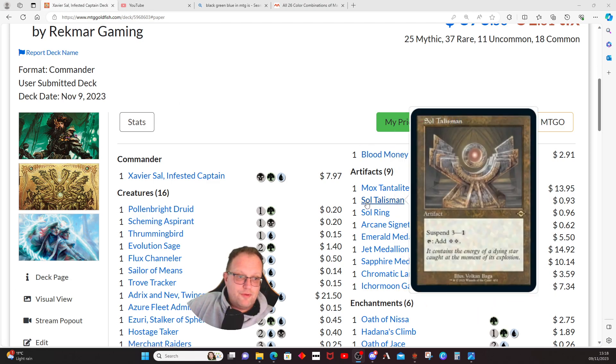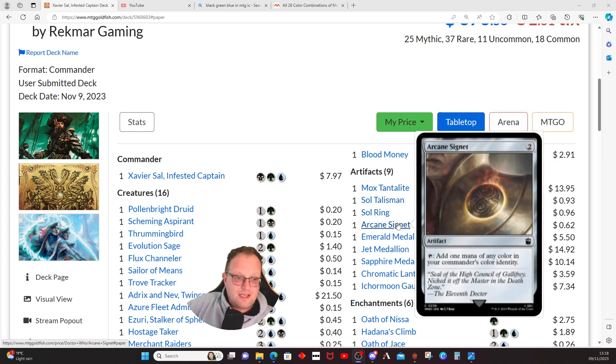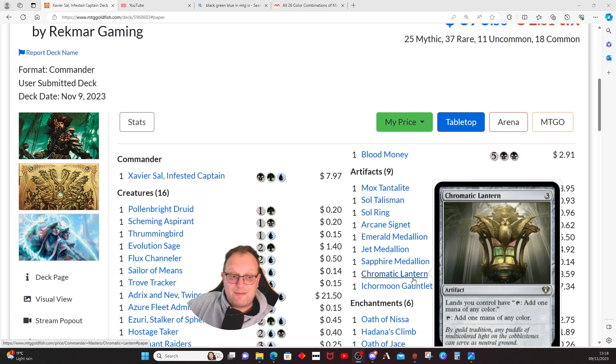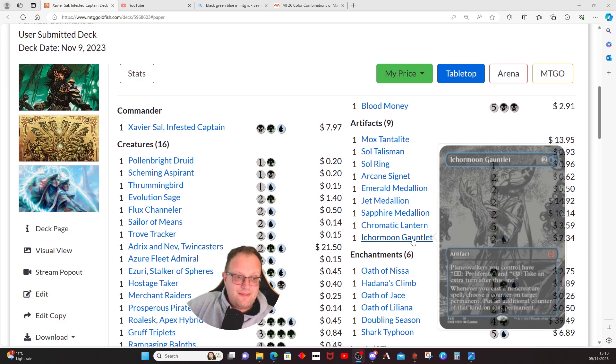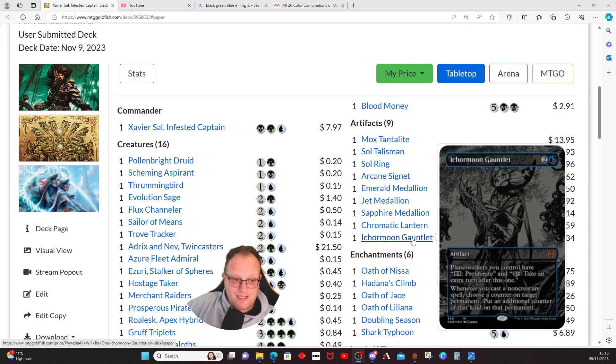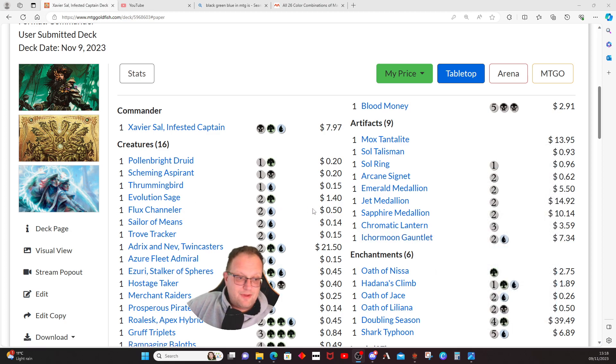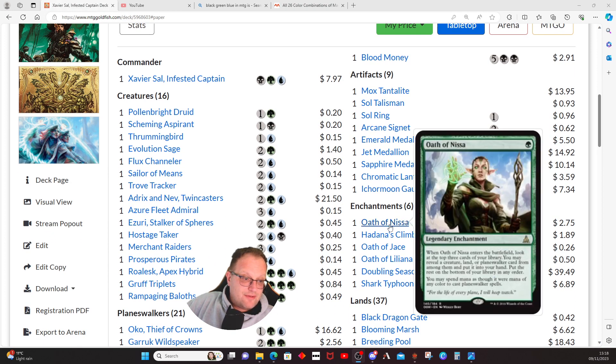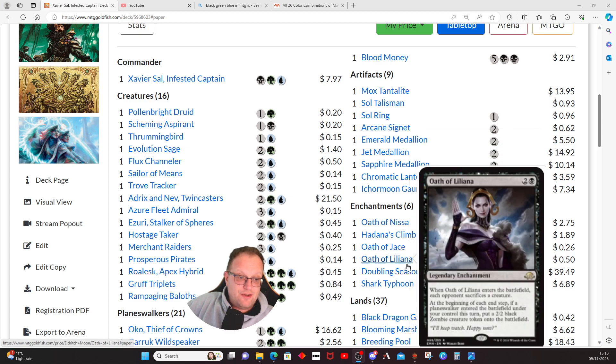Ramp: Mox Tantalite, Sol Talisman, Sol Ring, Arcane Signet, one of each of the medallions, Chromatic Lantern — that's all eight pieces of ramp covered. Icamoon Gauntlets gives all our planeswalkers two extra abilities: one is proliferate for zero, and the other is -12 to take an extra turn after this one. We are playing so many planeswalkers that we've got the three Oaths of the respective colors: Oath of Nissa, Oath of Jace, and Oath of Liliana — all help quite a bit in this deck.